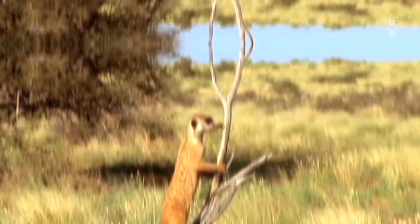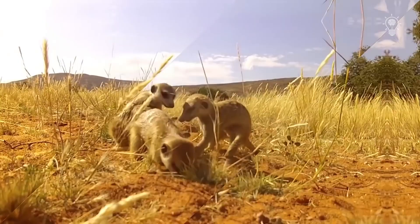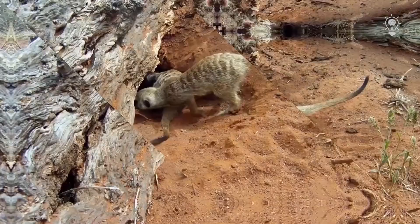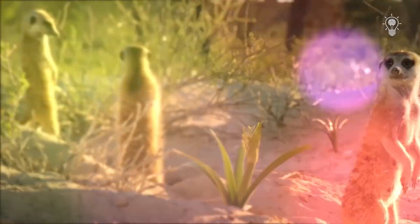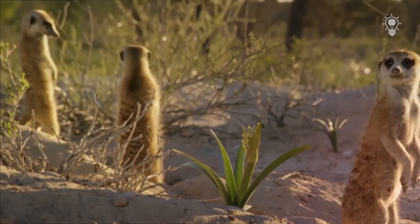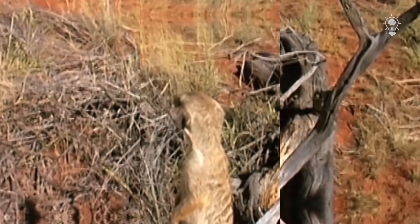After a while, a replacement comes to the hill so that the guard also has time to rest. Meerkats are very sociable — they constantly talk to each other during feeding. In total, there are more than 30 cry options, each with a specific meaning. For example, a cry can represent a family gathering or an air raid.